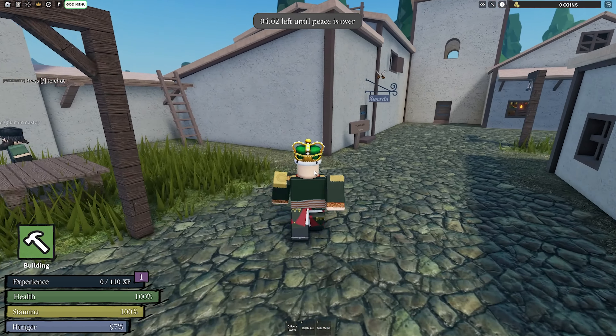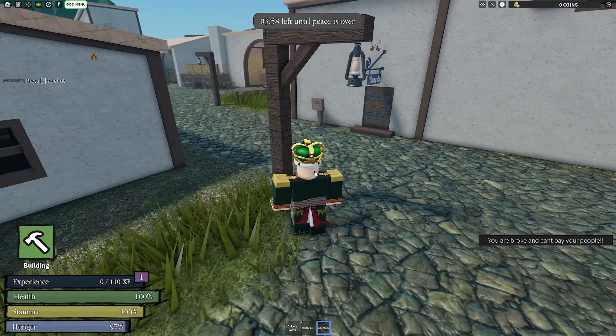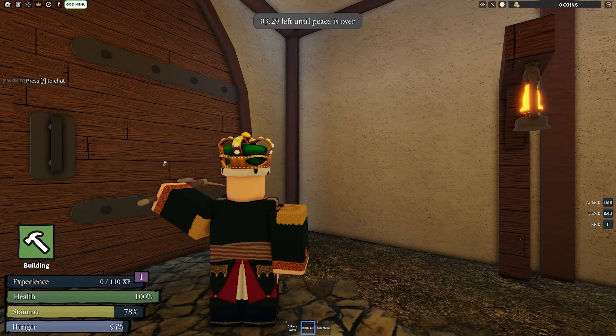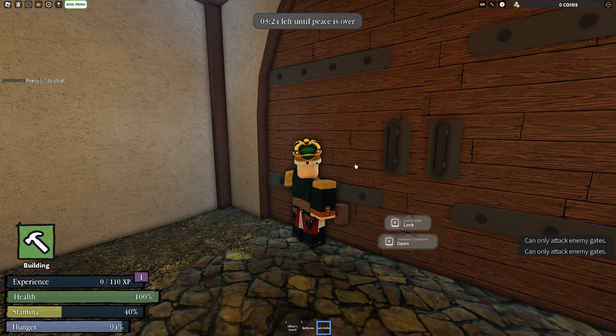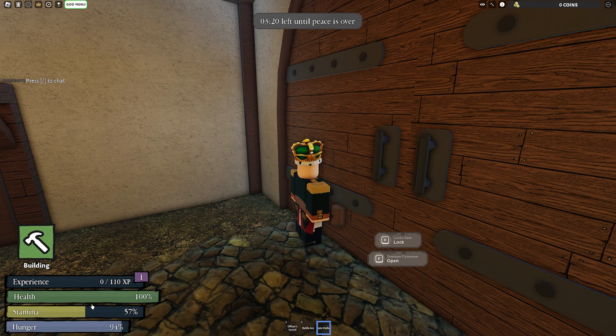As an engineer you're part of the military. Your goal is to break down gates or defend gates, fix them, or build structures. To break down a gate you'll need to use your battle axe — left click on enemy gates to break them — and the gate mallet to fix them. Both require stamina, as you can see here.